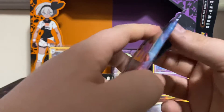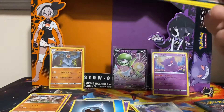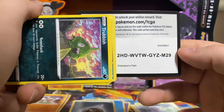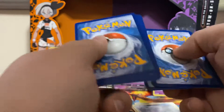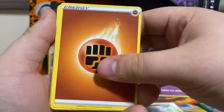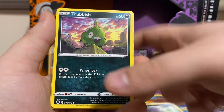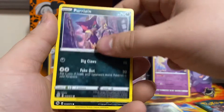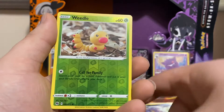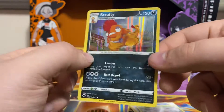Pack number four. Can we get anything? Can we get a V card or above? Code card. We got a Fighting Energy, Rotom Phone, Liveheart, Trubbish, Full Heel, Sizzlipede, Purloin, Ekans. Our reverse is a Weedle. And Scrafty is our holo.